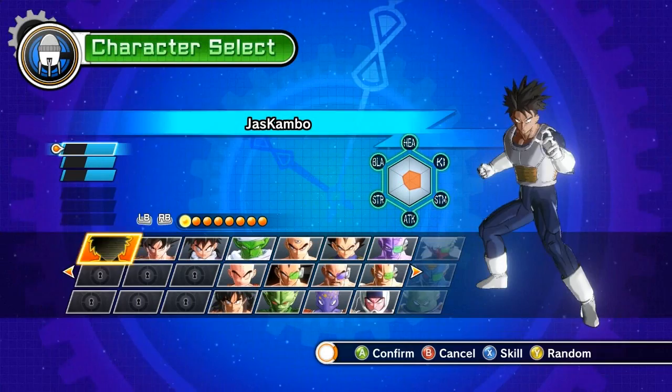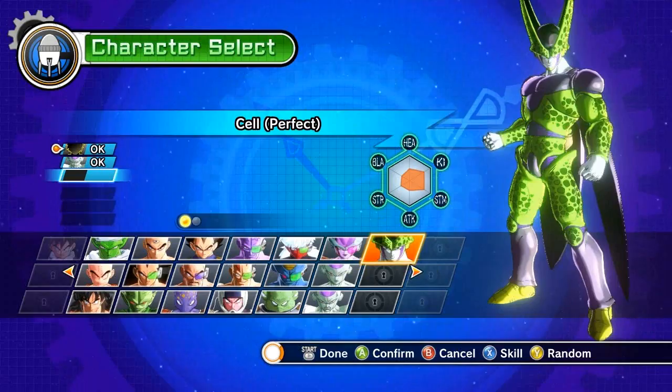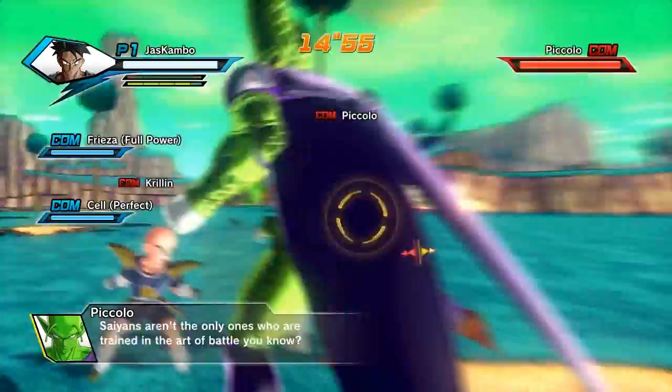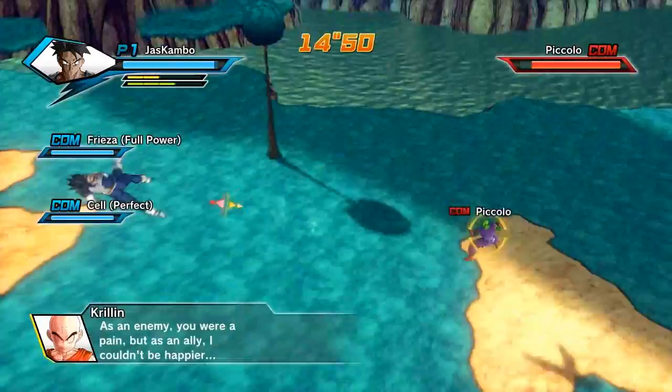I usually just pick really strong characters because, well, it doesn't really matter — they kind of just stand around anyways. I just pick them because they take care of the other guys while I fight Vegeta. So what you've got to do is beat the crap out of either Krillin or Piccolo until Vegeta shows up. I normally just end up fighting both because they double-teamed me and the other guys don't really do anything.